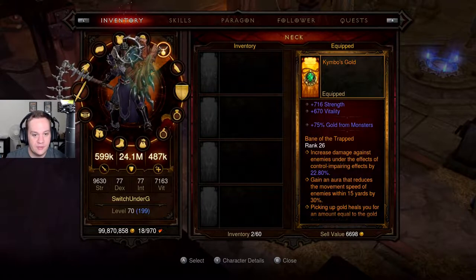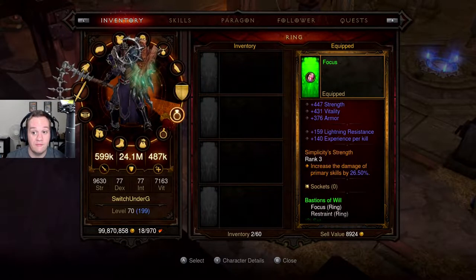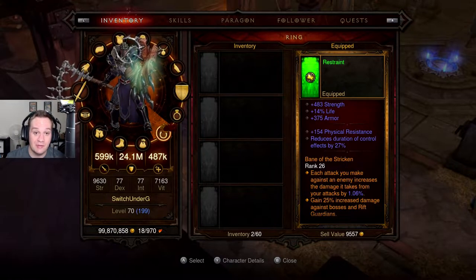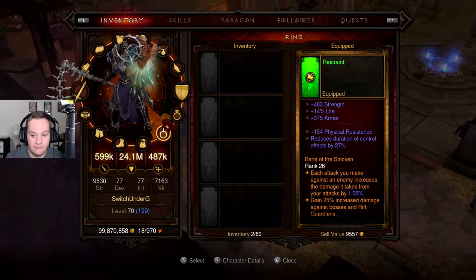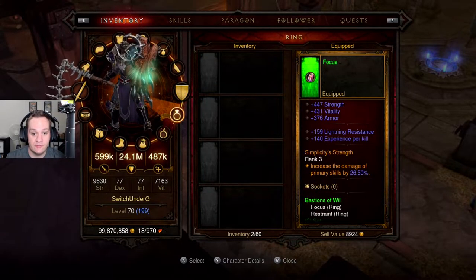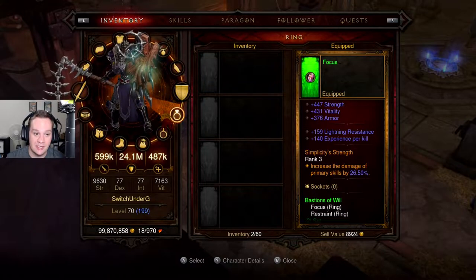We've got our Bane of the Trapped in there and we also got Focus and Restraint. I spent all that time complaining I couldn't find them, but I actually found them last night in one game session. We also have Bane of the Stricken — each attack you make against an enemy increases the damage it takes, and you get a 25% increase against bosses and Rift Guardians, which is good because we're kind of a glass cannon.